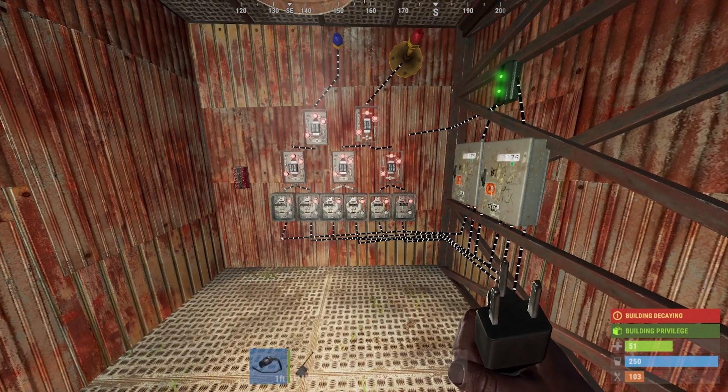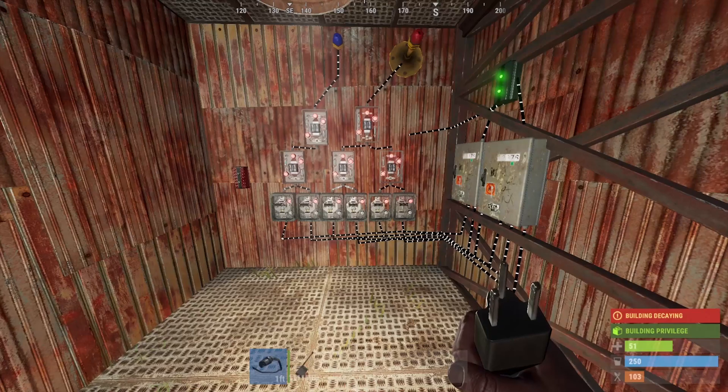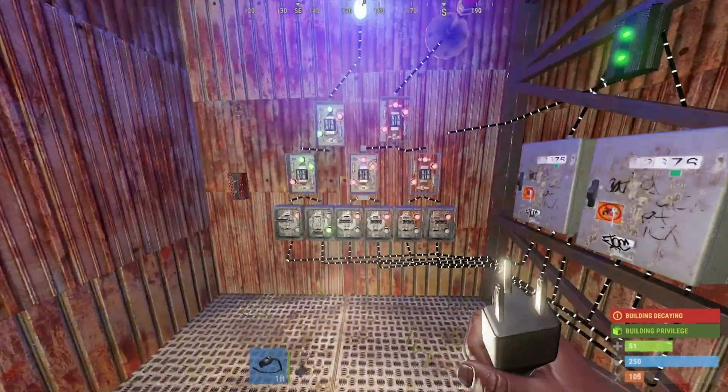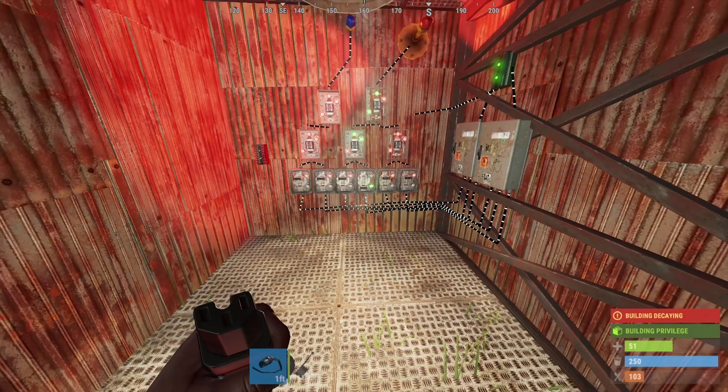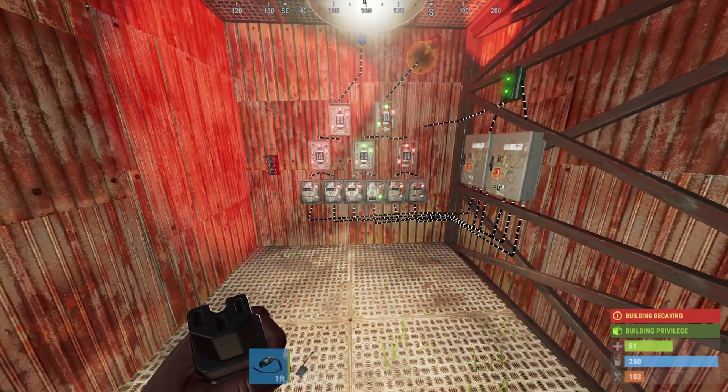We're going to start with this one. In one of my previous videos I did a switch trap where I trapped someone and made them choose one of six switches. If they got the right one, which would activate a blue light, they could get released. If they activated the wrong one, it would activate a red light or a door that would kill them. It was a really fun trap.